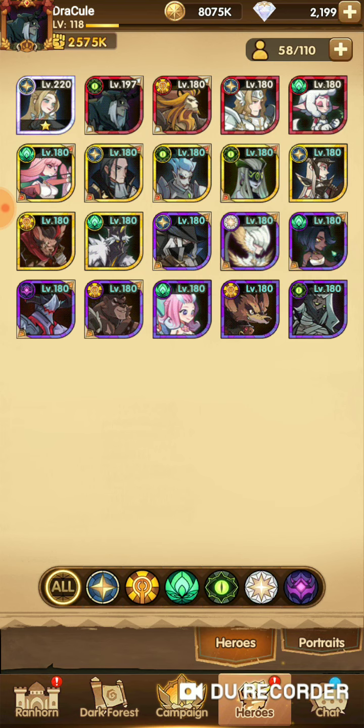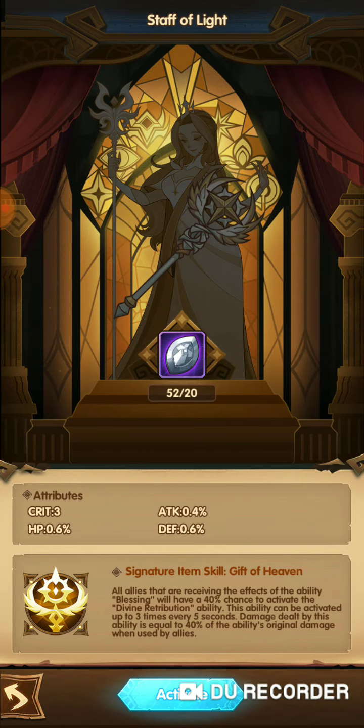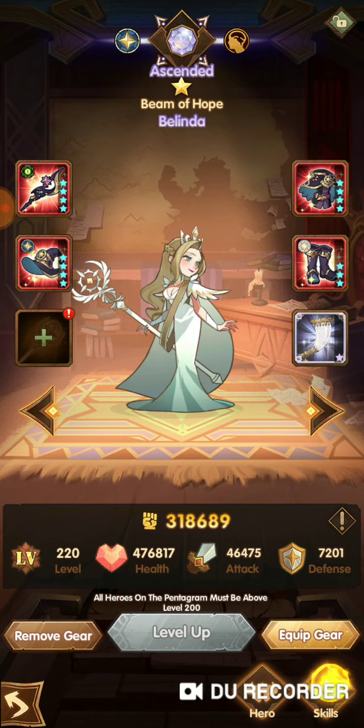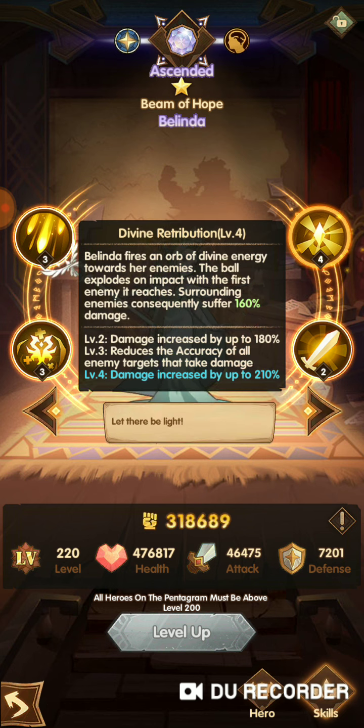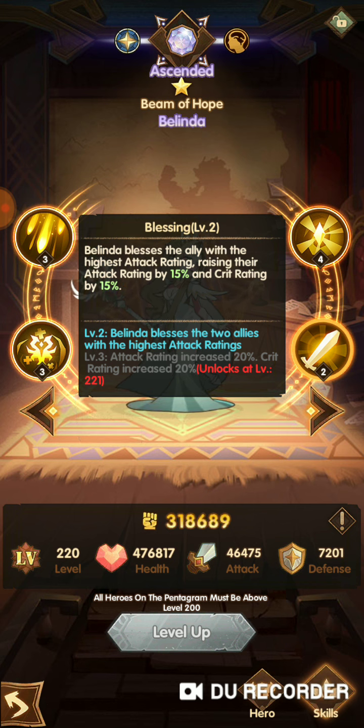I will show you a preview of this signature item. On the left-hand side, this is the signature item. On top, they give you a description. The name of the signature item is Staff of the Light. By building this Staff of the Light, Belinda will gain attributes like critical, HP, Attack, and Defense. Most importantly, the signature item has a skill called Gift of Heaven — all allies receiving the effect of Blessing will have a 40% chance to activate Divine Retribution. All allies with the Blessing effect will have a 40% chance to activate Divine Retribution. So Blessing is actually Belinda blessing the ally with the highest attack rating, increasing their attack rating by 50% and their crit rating by 50%.